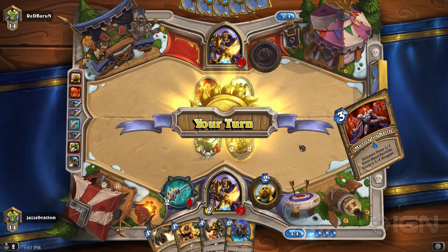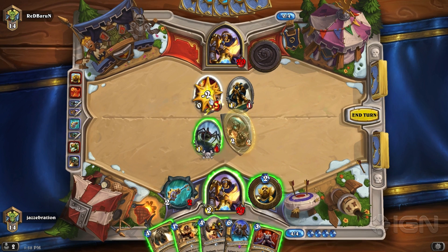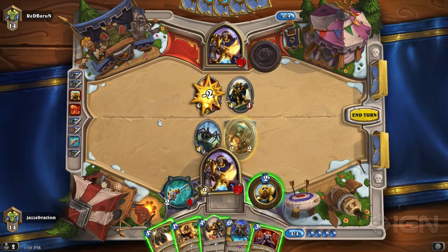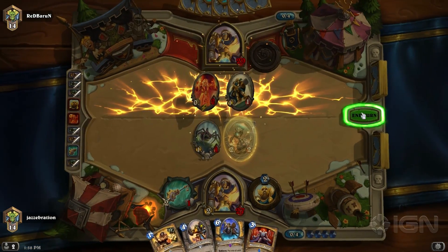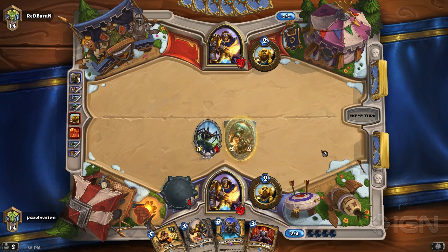There are definitely ways to play around Mysterious Challenger — you know on turn six they're going to try to play it, so you can prep for it. I kind of get some satisfaction out of planning: I'm going to attack, Noble Sacrifice is going to proc, that's going to trigger Avenge so one of the minions gets buffed, then Noble Sacrifice comes back via Redemption, and anything left on the board gets buffed with Competitive Spirit. When you know how to deal with that — which I don't, I've been totally destroyed by so many of these builds.